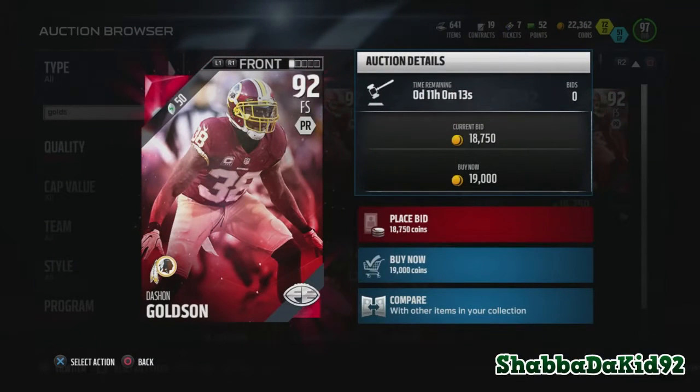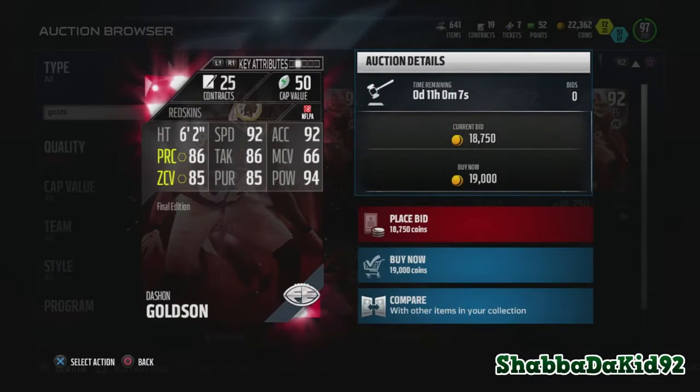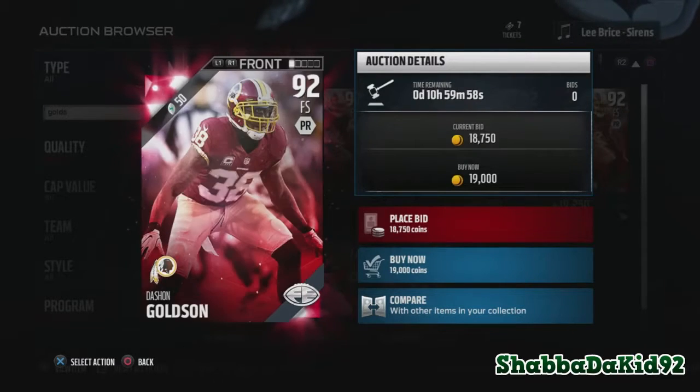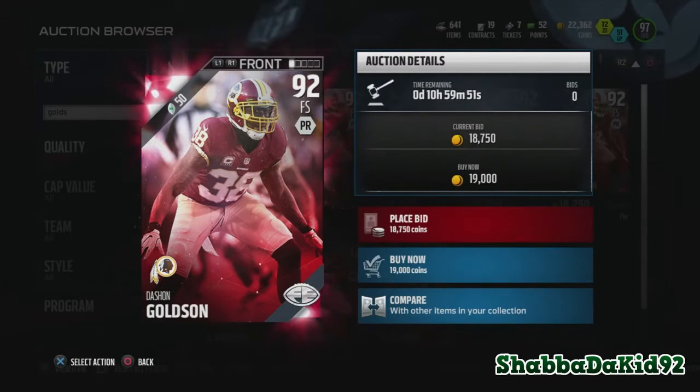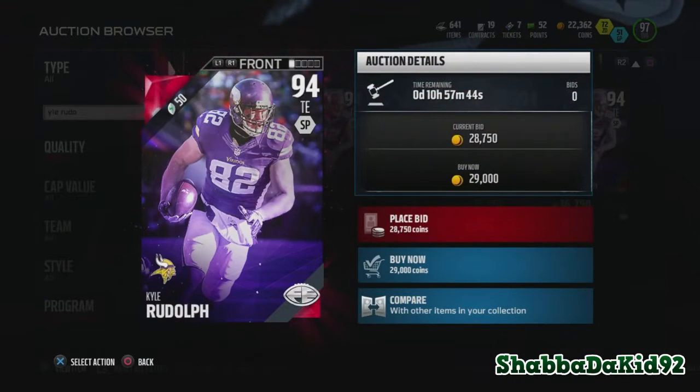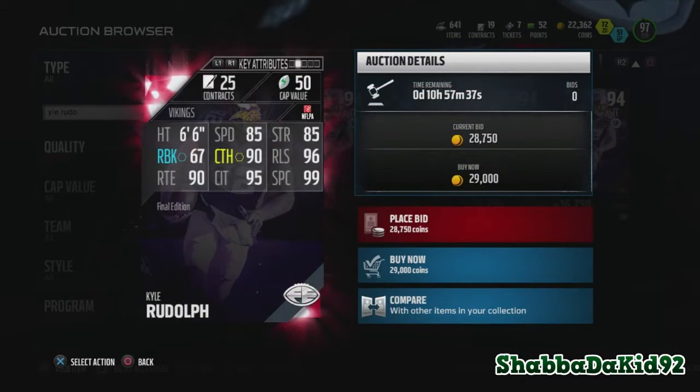DeShawn Golson: 92 speed, 92 acceleration, 86 play recognition, 85 zone, 94 hit power. Man, I like Golson when he was with the 49ers. Ever since he left the 49ers he hasn't been the same — that's my opinion though. I used to like when he was on the 49ers.